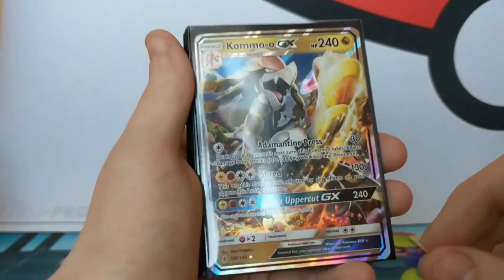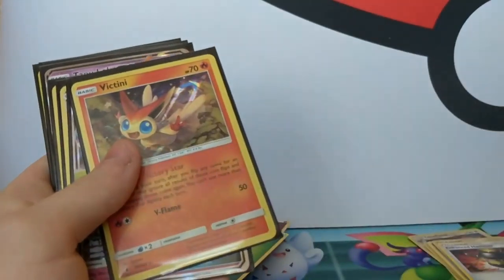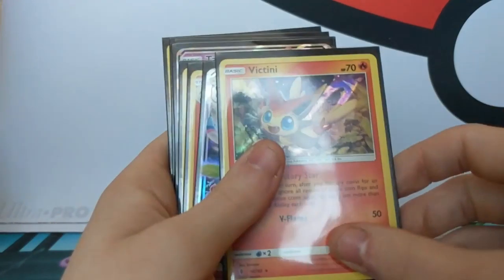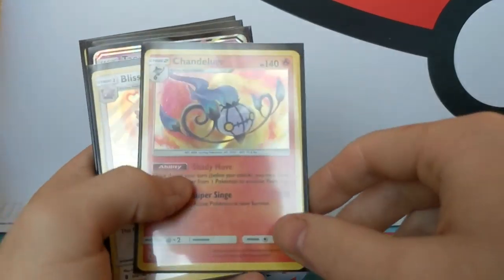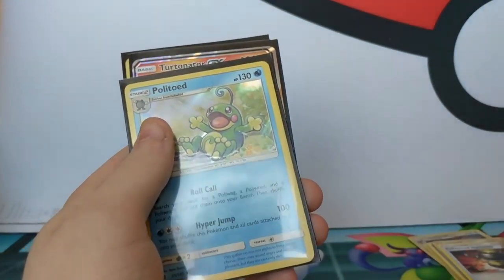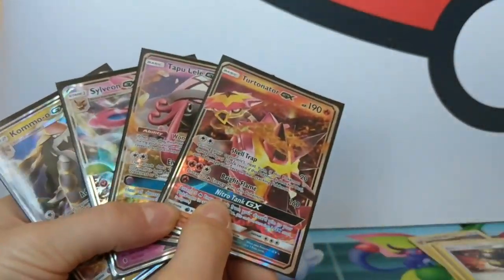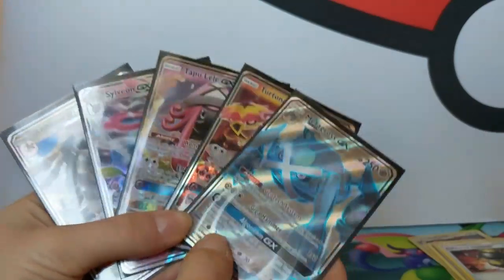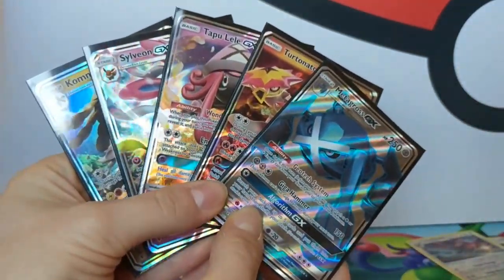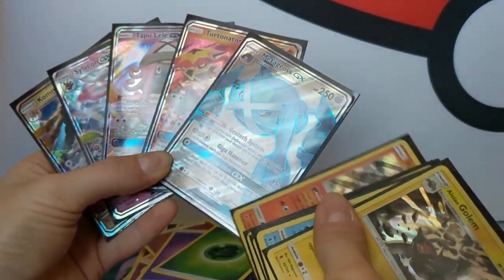So let's recap - what did we get altogether? We go out there. Come on GX. Metagross GX full art. Put the holos on the second pack. Victini for a holo. We've got a Sylveon GX, which is awesome. Chandelure holo. Glissi holo. Tapu Lele GX. Mudstail holo. That Politoed holo, which was pretty cool. Turtonator GX. And Alolan Golem holo. So in total we got how many GX's? We got five GX's. That's a GX. Yes it is. So that's pretty awesome. How many holos did we actually get? We got six holos. Six holos, five GX's.